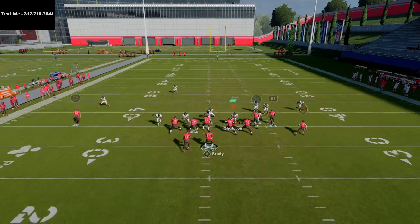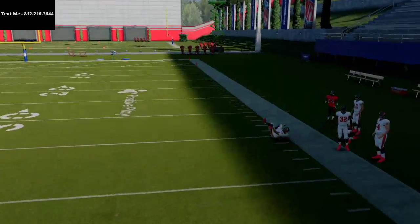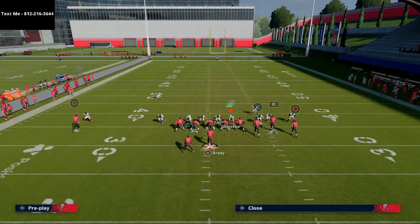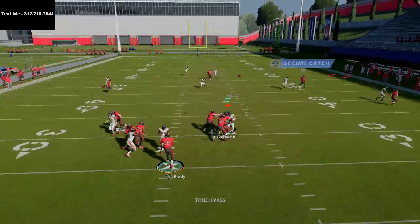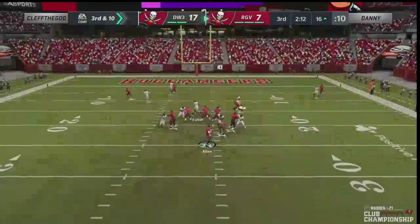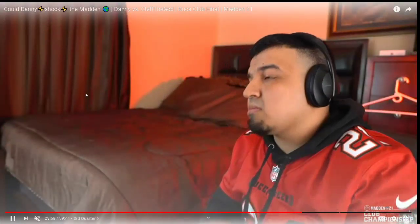Clef was running a lot of press man-to-man, so if Danny got a step on him it was a touchdown or at least a huge play — great lab work by Danny. That was a massive play in the game. Now Clef gets the ball back at 14 to 17. Danny really has capitalized with the idea of doubling up after half. It should really be 14-14 but both guys have gotten breaks in this game. Clef is still looking really smooth on offense.